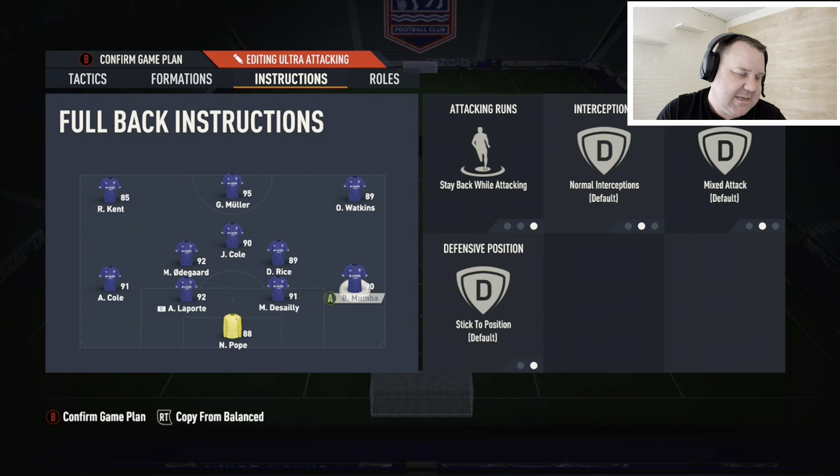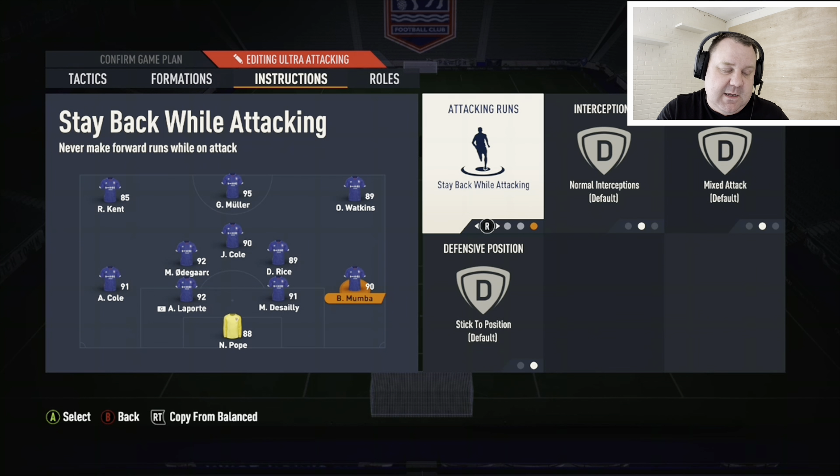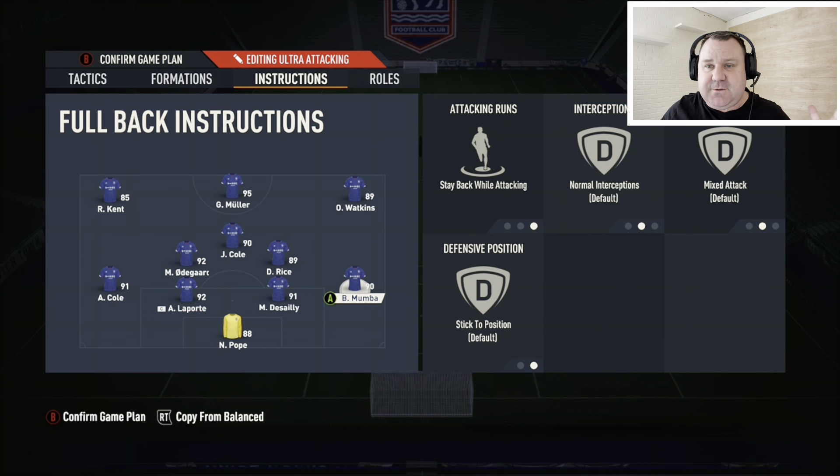Player instructions: the whole back four stay back while attacking. The center backs obviously will, but particularly the full backs - if you're ever playing a formation with wingers, I'd never touch it, it would be suicide. You only change this on full backs if you're playing a very narrow formation and need them to create the width. In this scenario we've got Mbappe and Ashley Cole - they're more than capable of taking the ball up the pitch if you see green grass in front of you. Use your full backs to get your team up the pitch.